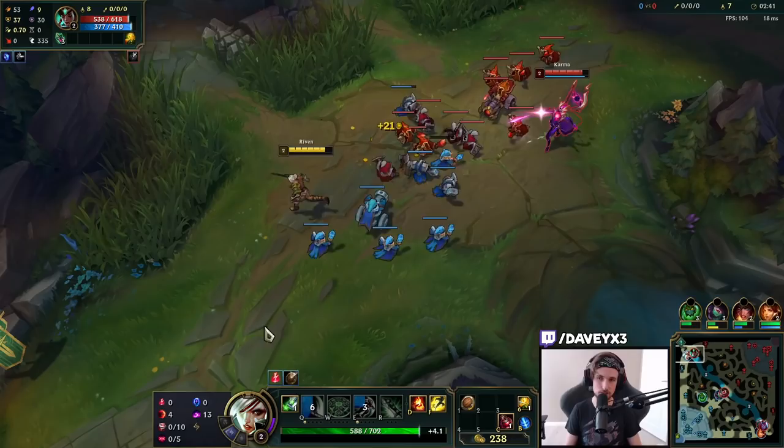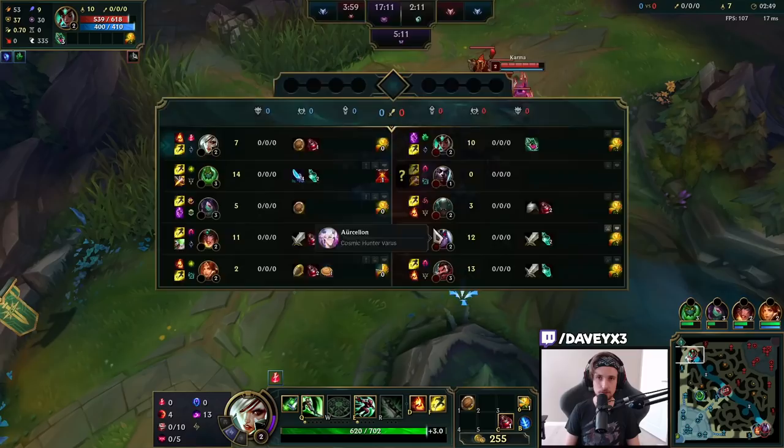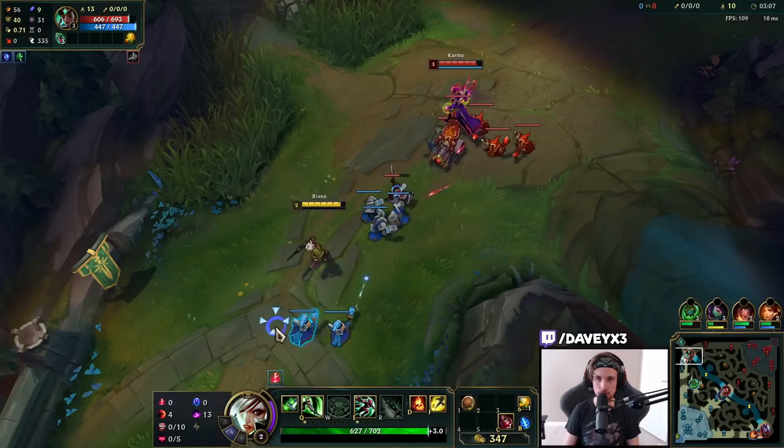We're currently facing a counter matchup. Karma top lane is not exactly a fun matchup because probably what this guy is going to do is go tank mode — full tank Karma with Grasp and everything else. Going to be lots of patience. We've also taken D-Shield so in case we get poked and get a lot of autos, we can just sustain it back.